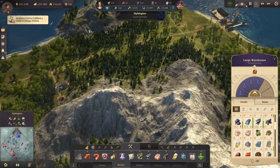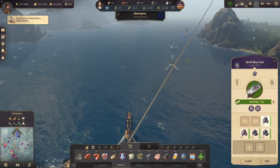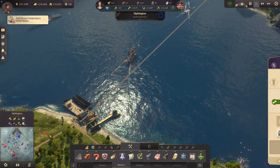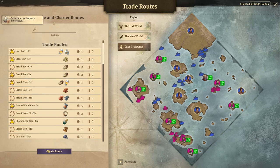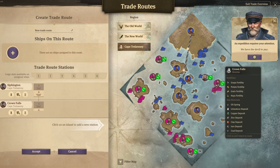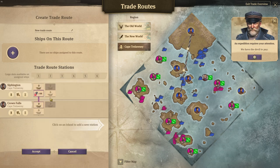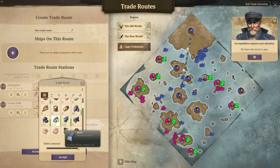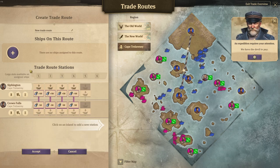So probably we should get a second ship on it then. Where's my steel trader? This one — it's only taking 100 tons each time. That's definitely not enough. So we need a second ship on that trade route. We want a trade route with steel — Sifington to Crown Falls — and load more steel. One ship is not enough, only taking like 100 tons each time.